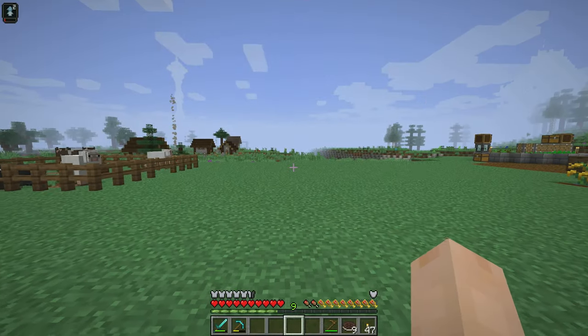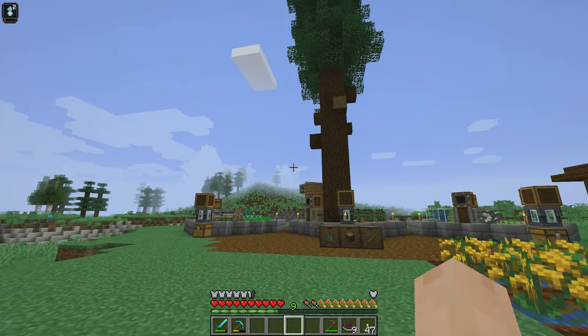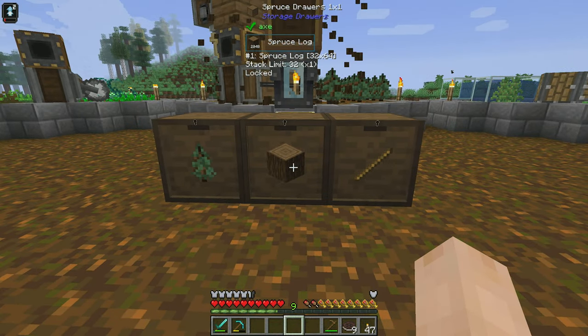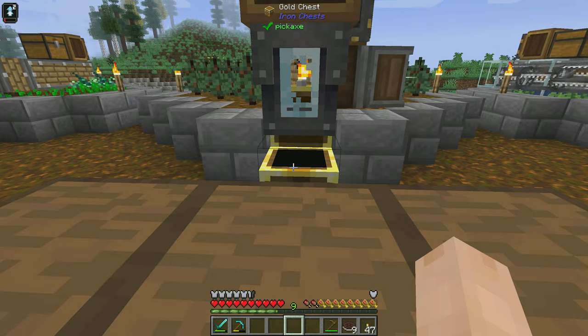Welcome back to our lovely world here in Enigmatica 6 Expert. Our farms over here have been doing absolutely fantastically. This tree farm is pretty insane — we've already maxed out this drawer at 2048 and I had to go ahead and make this a gold chest because we're getting so much.